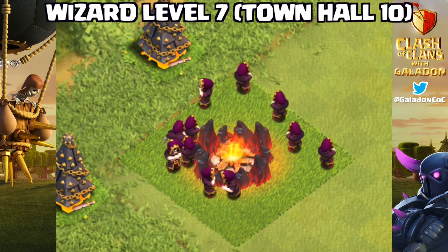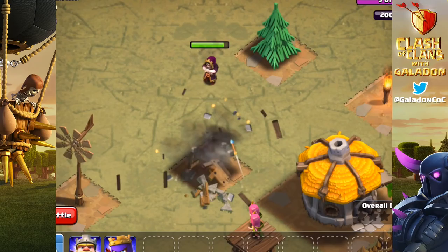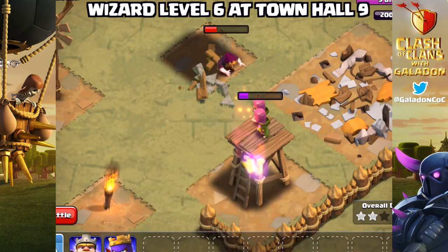First things first: level 7 wizards at Town Hall 10. Look at those guys — they look ominous, they look evil, they look tough. One single level 7 wizard will completely level a goblin village all by itself. And level 6 wizards are going to have their hit points and damage increased — it's crazy.